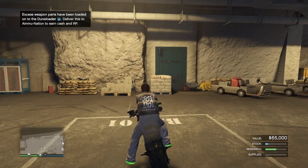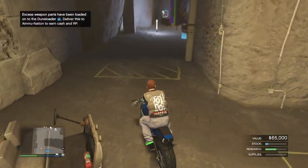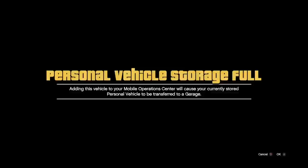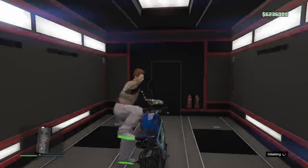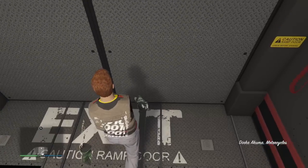I will also teach you all how to repeat the steps once you've duplicated the first vehicle. So now, make your way inside of your MOC. I have some bikes in the back of my MOC so I'm going to force it out. I'm going to put the bike inside of my MOC. The motorcycle is in the back of my MOC, so I'm going to walk out on foot, walk out of my bunker, and call in the car I would like to duplicate, and drive inside of my bunker.